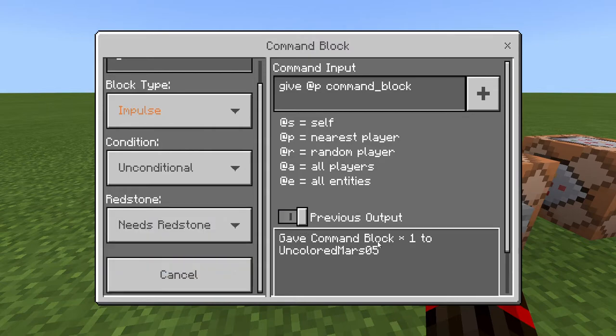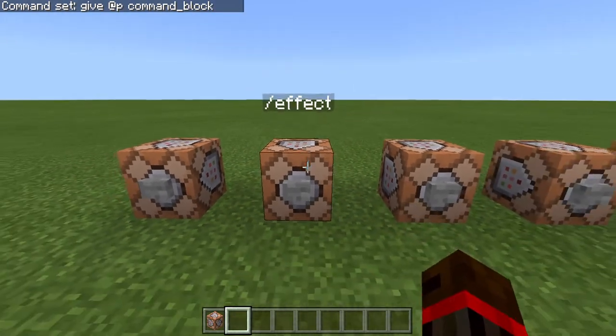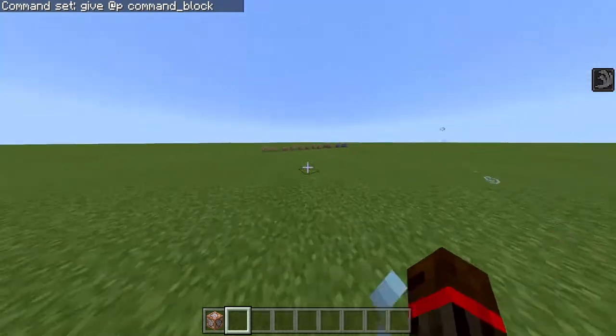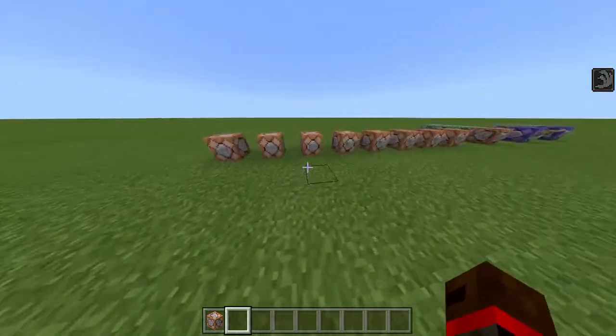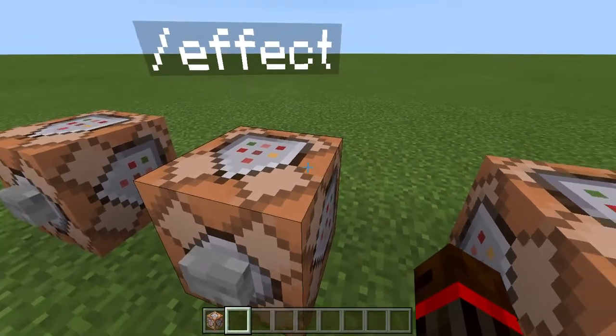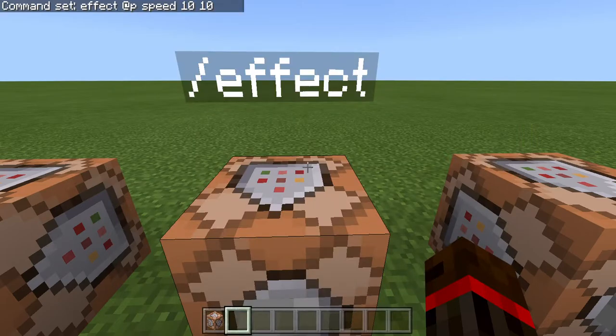Previous output gave command block one to uncloudmars05. So now on to effects — I gave myself speed 10 for 10 seconds. If you click Z you can see your effects. You do slash effect, or in a command block: effect nearest player, speed is the effect you're being given. There's a whole list of them, and then 10 seconds and then 10 times the basic power.